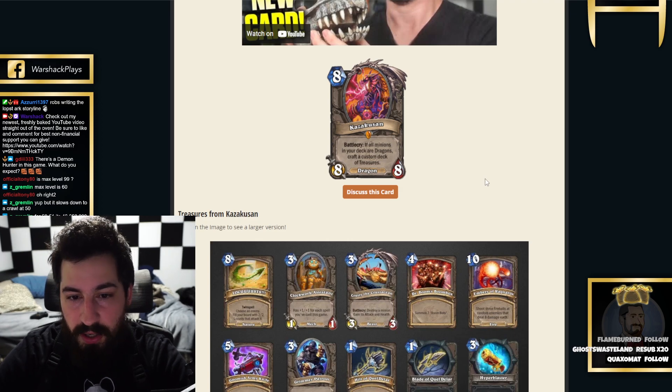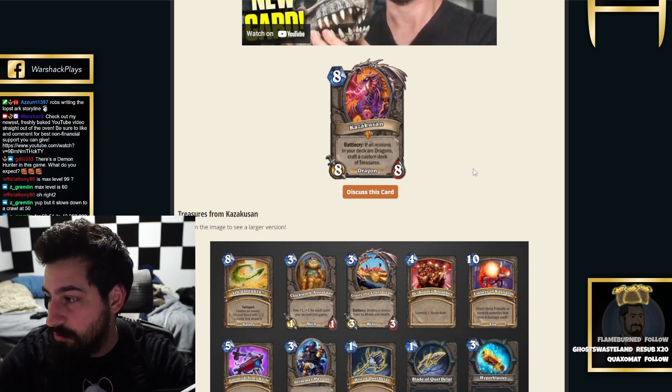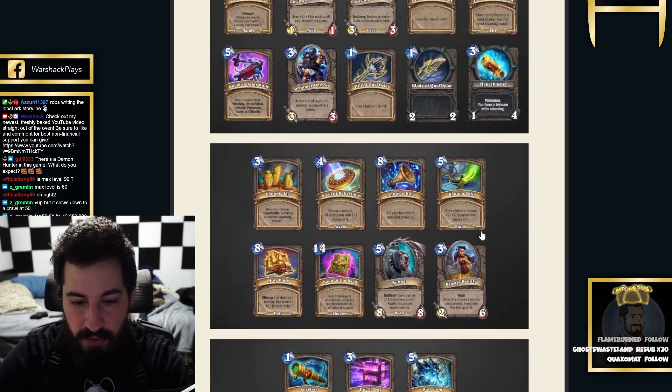It's an 8-mana 8-8 — battlecry: if all minions in your deck are dragons, you get to craft a custom deck of treasures. And then we have all of the treasures that you can craft, shown here at the bottom, and they are pretty ridiculous.